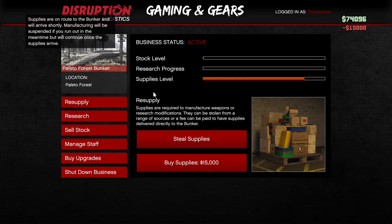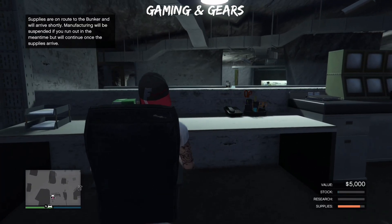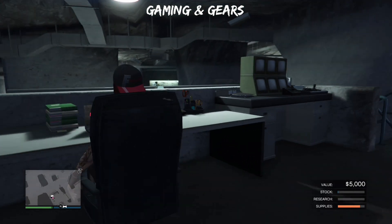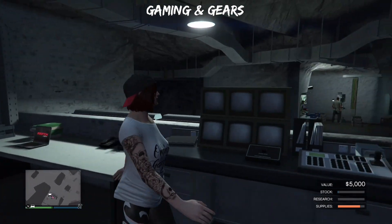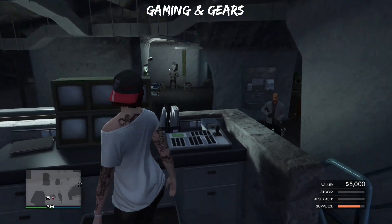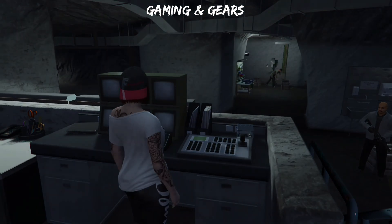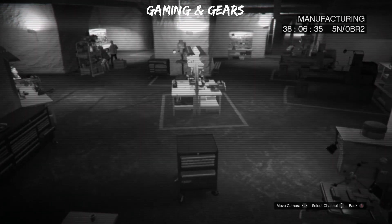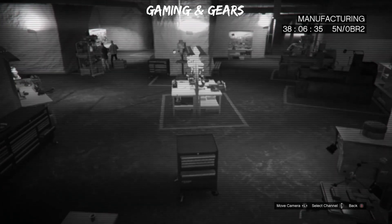Now we're going to glitch this out, and before the supplies get to our bunker I'll show you guys exactly what to do. This works for PS4, Xbox One, and PC. You're going to walk up to the surveillance cameras, view them, and wrap a rubber band around your joysticks before the supplies get to your bunker — that's very important.